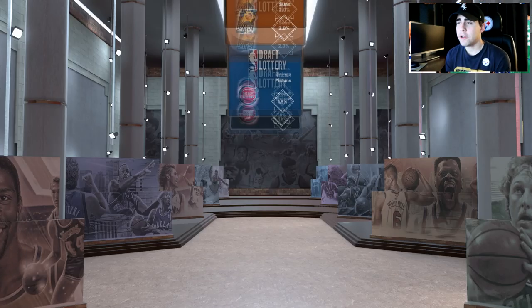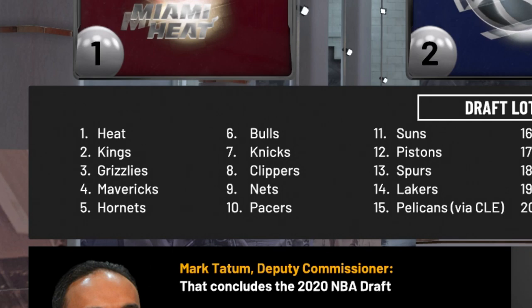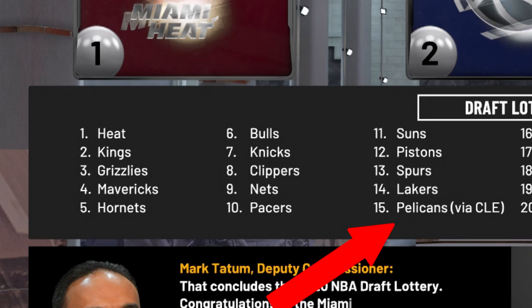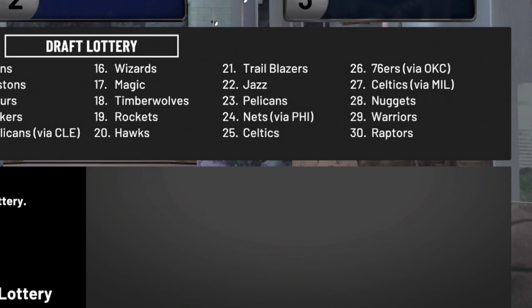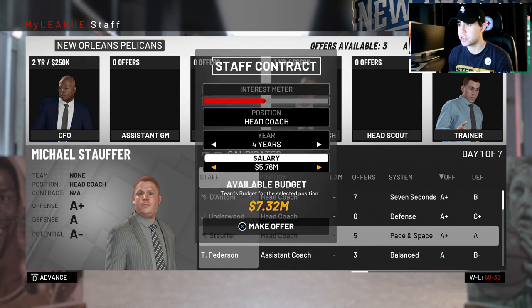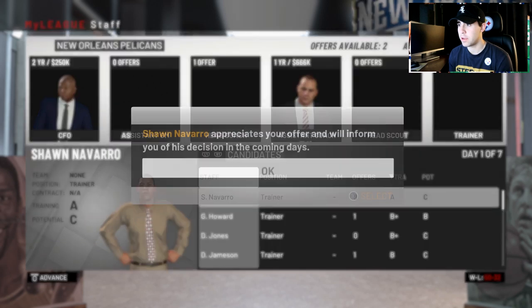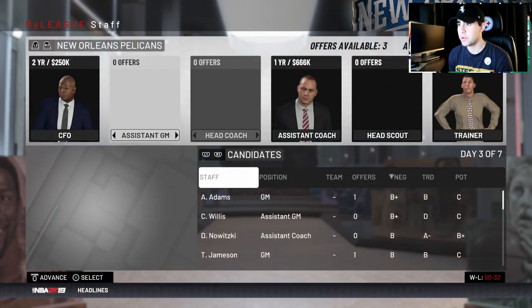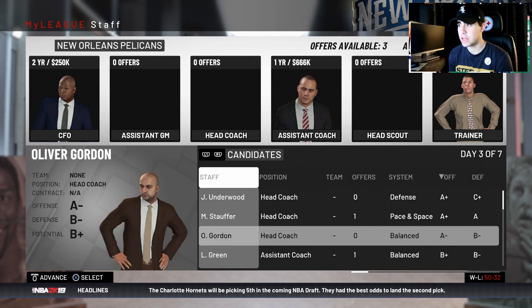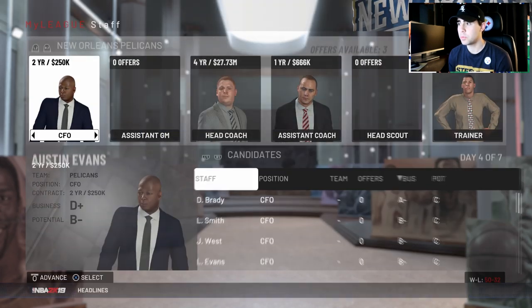Hurts not winning in year one, but I'm confident we can make it back next year. The Cavs pick is not top 10 — we get pick 15, and pick 23 as well. I'm going to fire Alvin Gentry and hire Mike Stoffer. I'll offer Oliver Gordon a deal. We get Stoffer, and Barney Rose as an assistant — not bad.